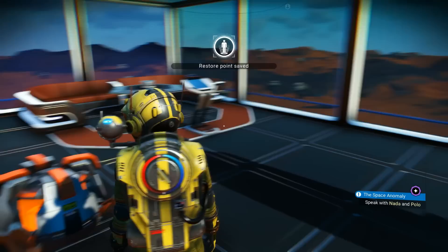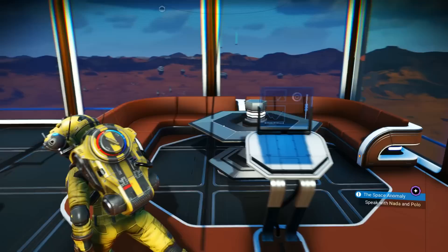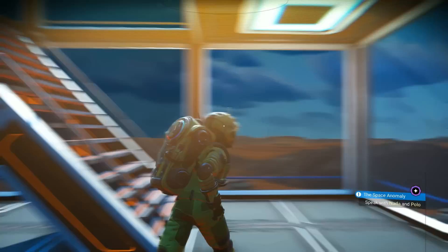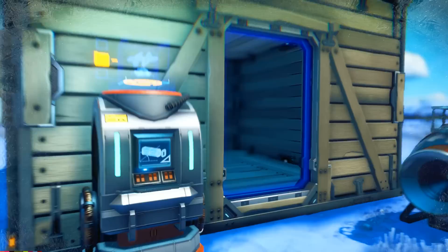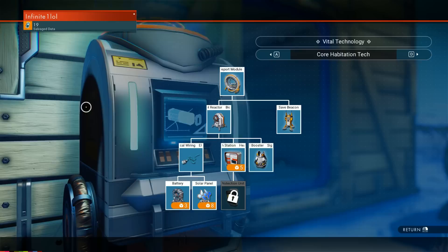Still on the subject of the main storyline — one of the first things required is to set up a base. This is your permanent shelter and teleporting point. You can travel to it from any space station even if you don't have a terminus on your base, and you can also use it as a means of making money. Before jumping into making a mega base, you'll need base parts. The main way to get base parts is by buying them from either the base computer archives using the appropriate terminal or from the Nexus itself.